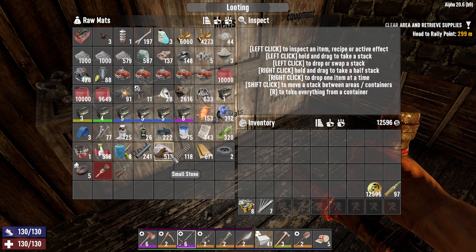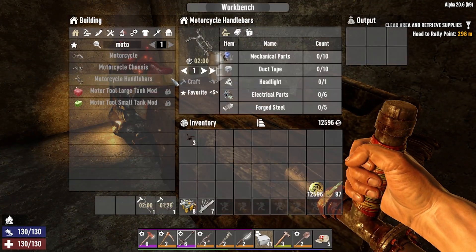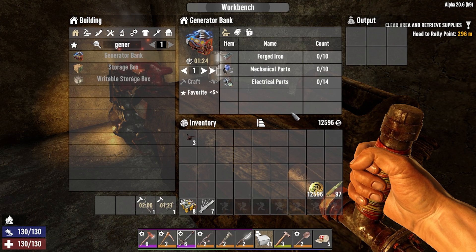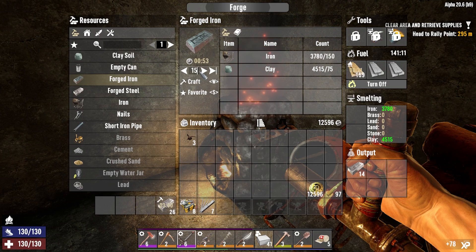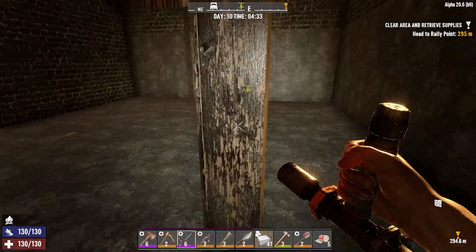Right now I need to go and grab my rockbusters so I can make this concrete. I'm going to need stones, and I'm going to need sand, but I can make sand from stones. I'm also going to make a generator bank. I think the four engines I have should be plenty to run the blade traps I have. I need about 50 forged iron because I'm going to build some more blade traps and I'm going to need ten extra.